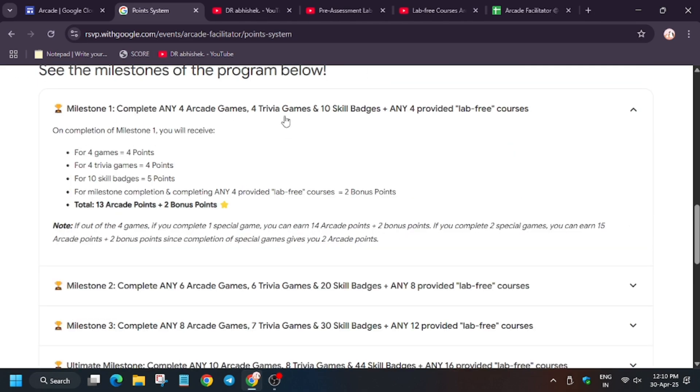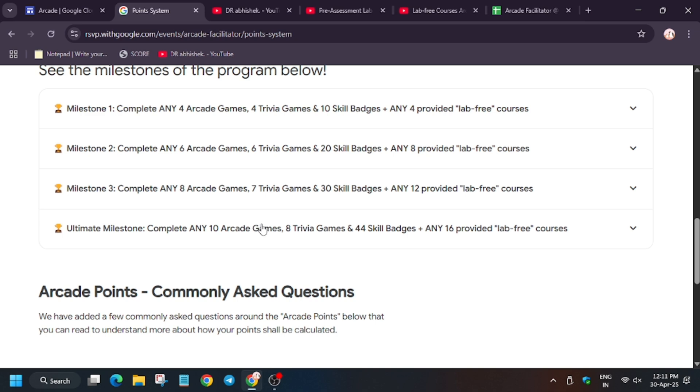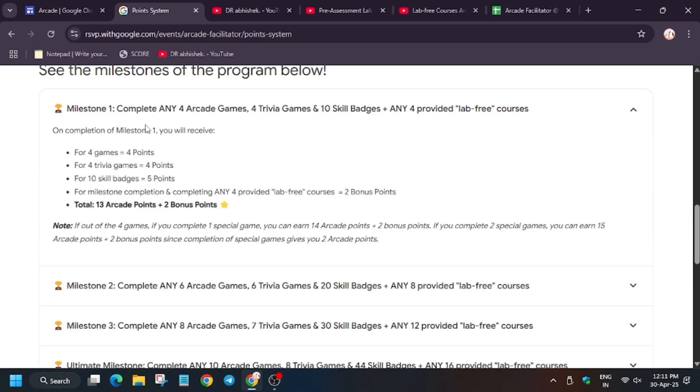As you can see here is the point matrix. You can see Milestone 1, 2, 3, and the Ultimate Milestone. If you complete any 4 arcade games, any 4 trivia, 10 skill badges, and any lab-free courses — don't worry, I will tell you how to complete these and share the important playlist with you.